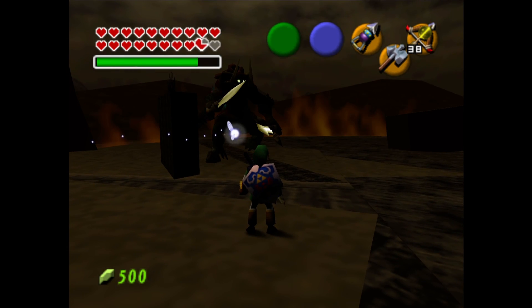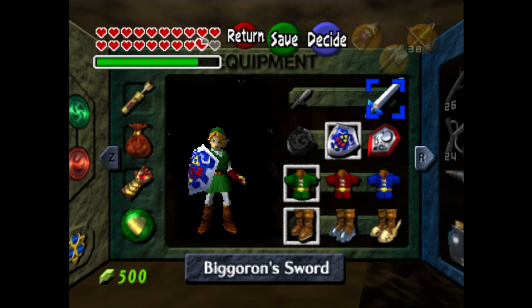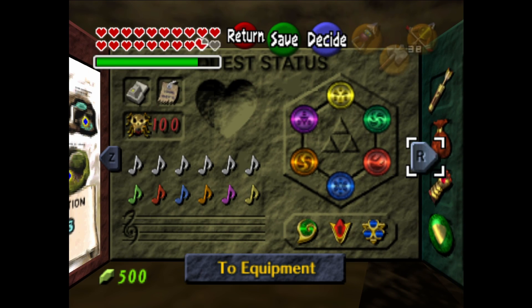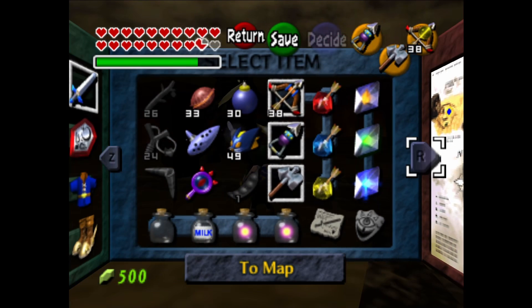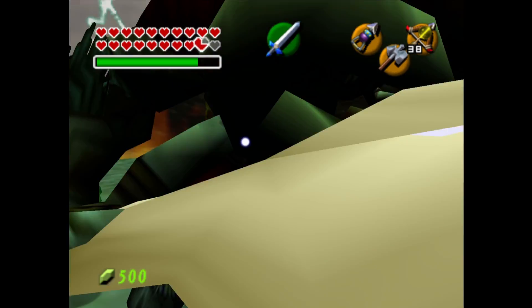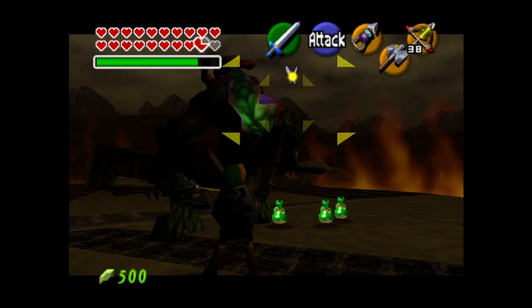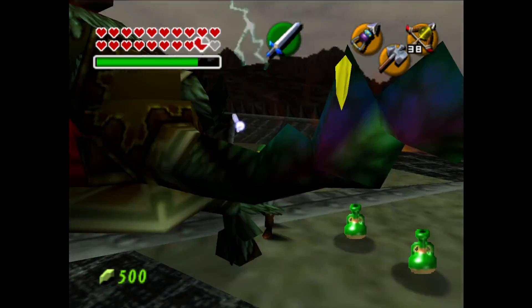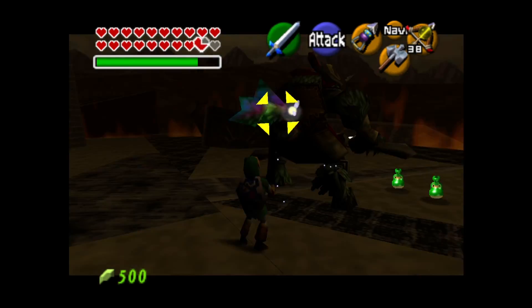He uses a lot of magic and it's pretty slow. Since we've spent numerous hours completing 100% of this game, we will equip our Big Goron Sword. We're going to be rolling under his feet and slashing him in the butt, and he's not going to be able to do anything about it because he's slow and big.